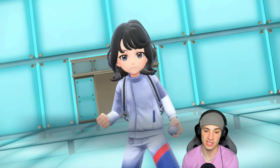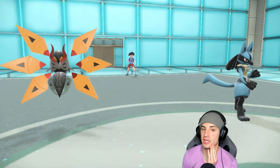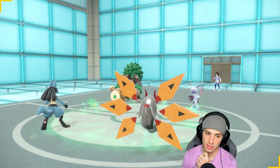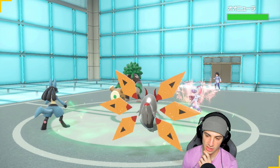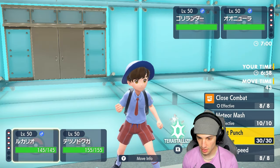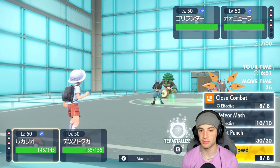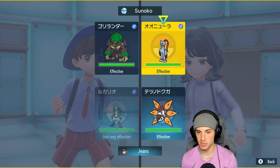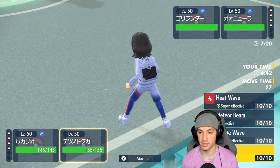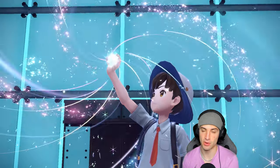If they lead Whimsicott I might just hard swap somebody into Cresselia, allowing them to set up Tailwind and then trying to cancel it out. It's going to be Sneasler and Rillaboom — I don't mind it too much. Iron Moth is pretty fast but we might want to protect it because of Fake Out. He's going to Grassy Seed up, so Sneasler is now ridiculously fast. I have the Normal Tera type if I want to go into Extreme Speed, and Extreme Speed is actually really good here.